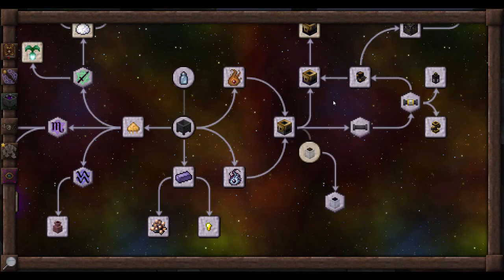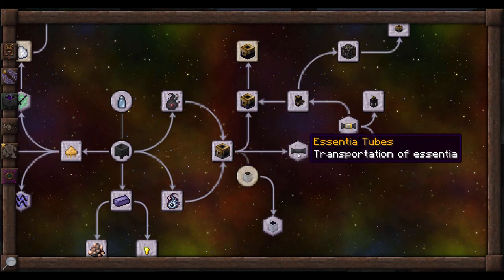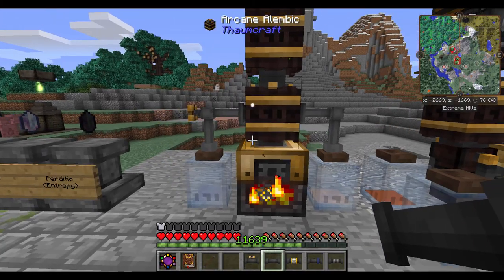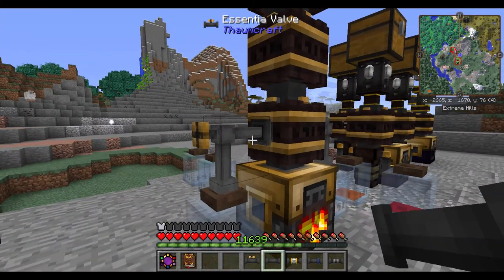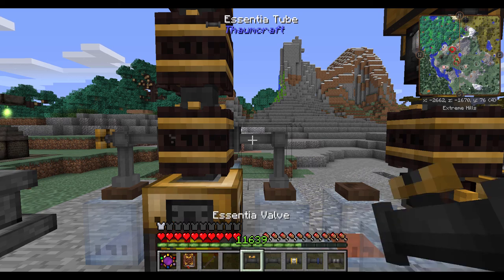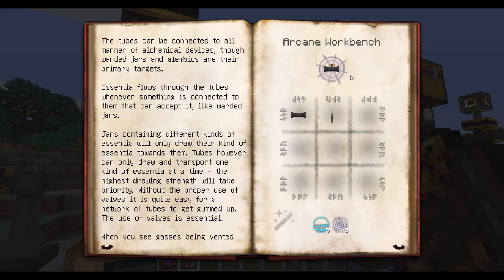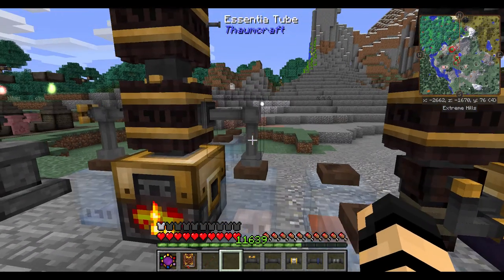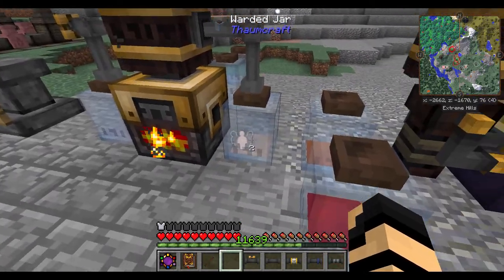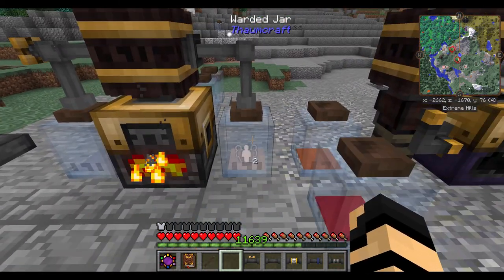Moving on, I should probably cover essentia tubes. On a personal level, essentia tubes are not my best friend—I usually don't do too well with them—but there are definitely huge benefits to using them properly. You have your basic essentia tubes as well as essentia valves. Essentia tubes are basically an automatic way of right-clicking an alembic: if essentia is in the alembic, it would automatically pour into a nearby warded jar.